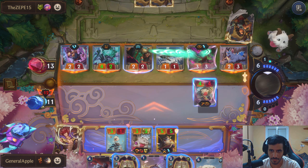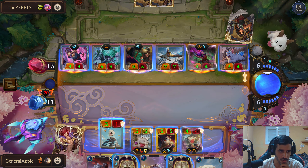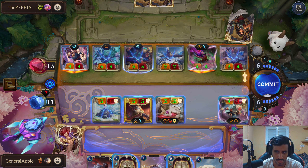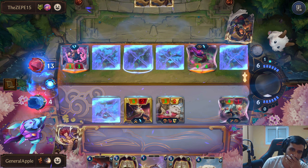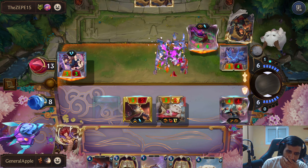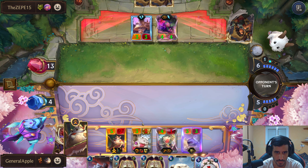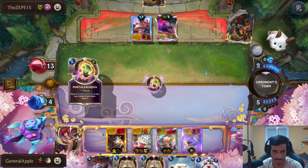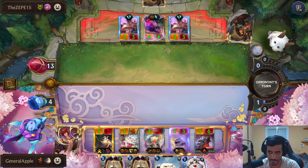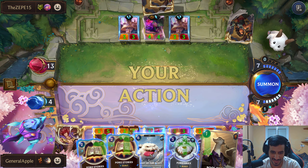What a sick leveled-up animation! Do we just go for the finish? All I need to do is attack — this survives, this also survives. I just go for it. There's literally nothing Bandle City can do against that — literally nothing, no Portal Palooza can stop me. That should be a win — a Heart of the Fluff W. Let's go for it!